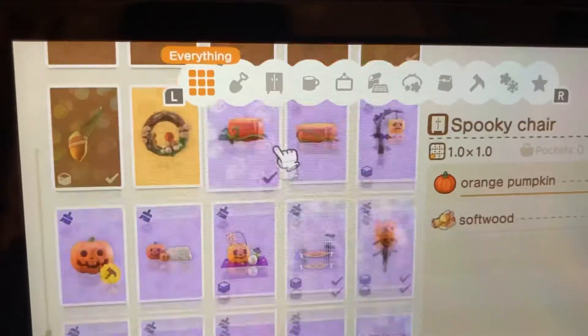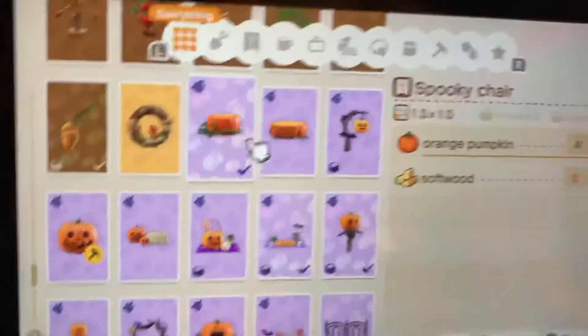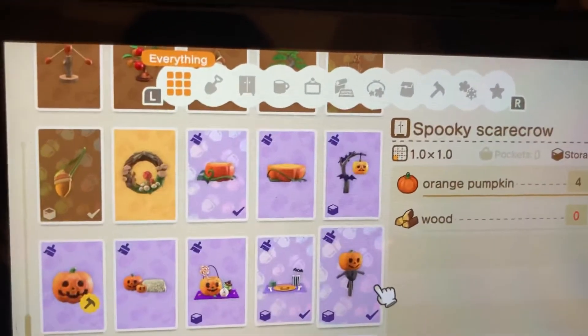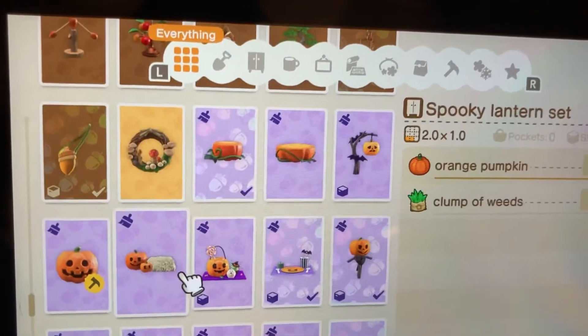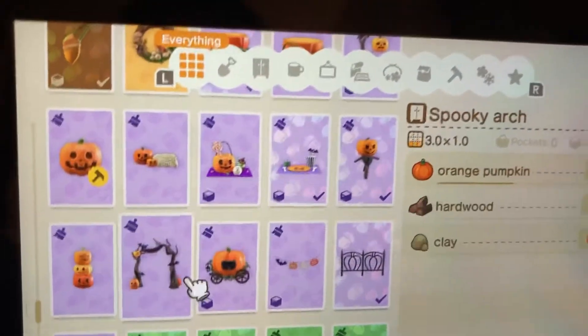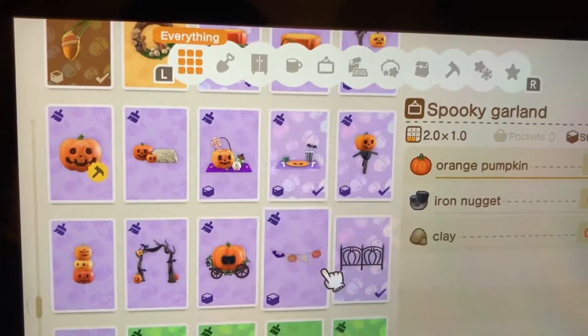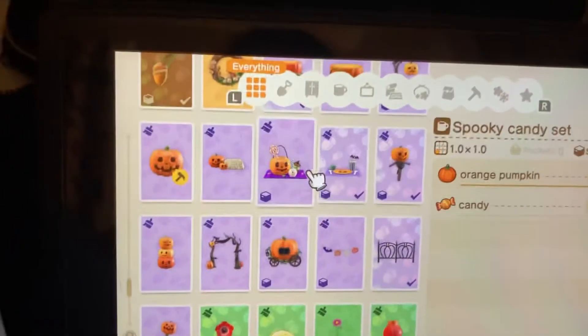Here are the pumpkin recipes. The following pumpkin recipes are: a spooky chair, a spooky table, a spooky standing lamp, spooky scarecrow, spooky table setting, spooky candy set, spooky lantern, spooky tower, spooky arch, spooky carriage, spooky garland, spooky fence, and spooky wand.